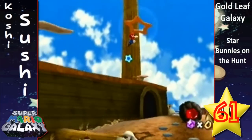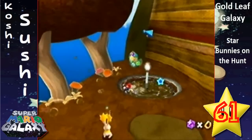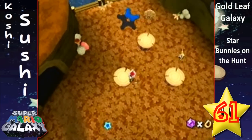What you need to do here is get the five pull star pieces — these blue ones. The first thing you want to do is go up here, so there's the first one, then you go down and there's one right here that you can get really fast.